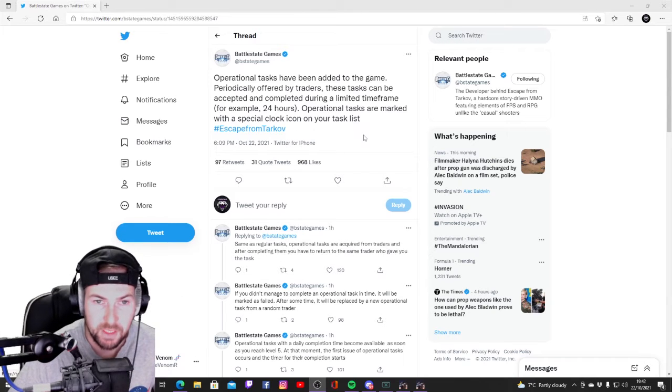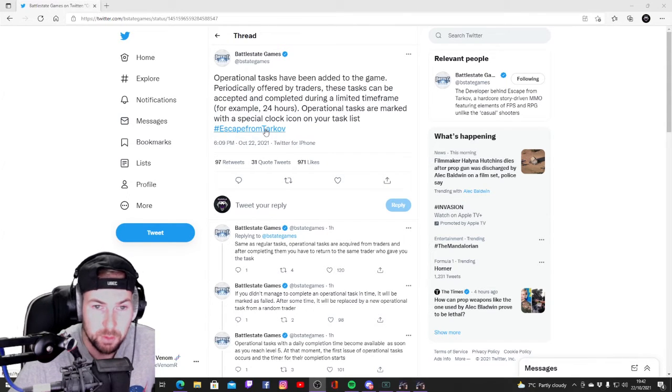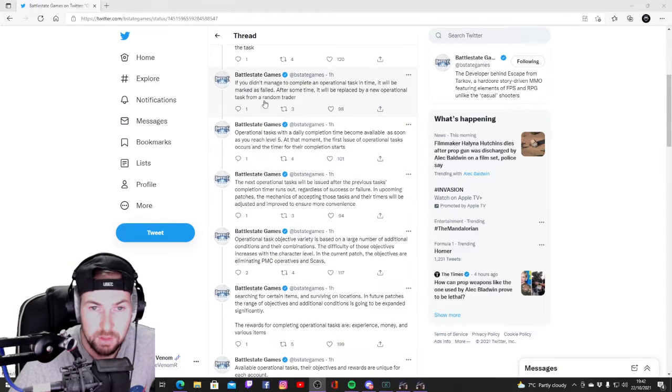So this is the tweet that Battlestate Games have just put out on Twitter. Operational tasks have just been added to the game, periodically offered by traders. These tasks can be accepted and completed during a limited time frame, for example 24 hours. Tasks are marked with a special clock icon on your task list. Same as regular tasks, these ones are acquired from traders. After completing them you have to return to the same trader who gave you the task. If you didn't manage to complete it, it's a fail. After some time you'll get a new one.